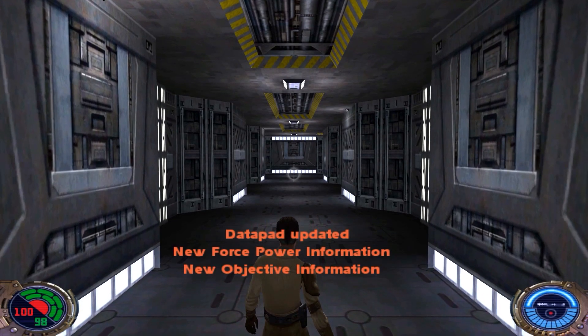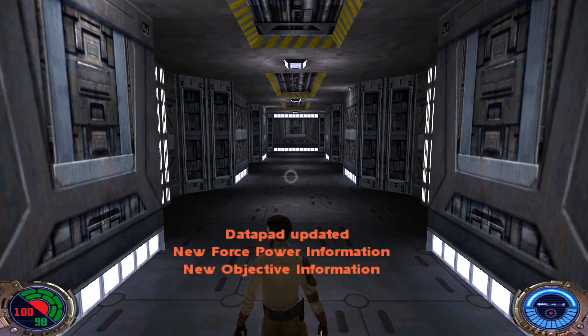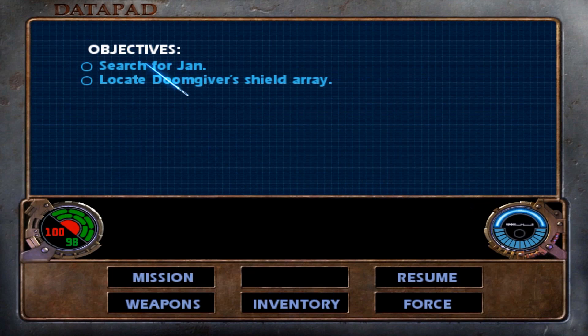Okay, what's happening? This is Lightning Bolt Forever back again with more Jedi Outcast, level 19, Doomgiver's Detention Facility. Our objectives are to keep on searching for Jan and locate the Doomgiver's Shield Array.